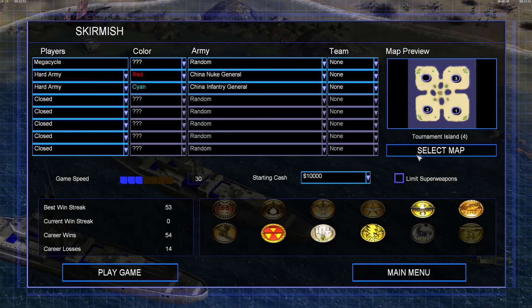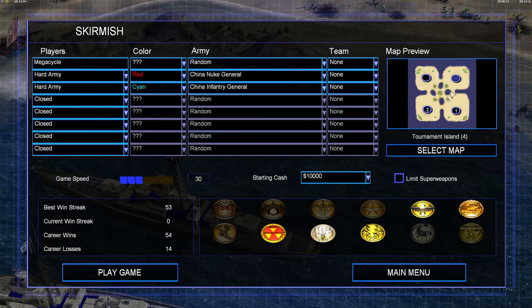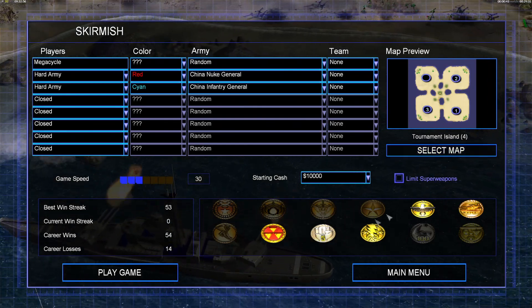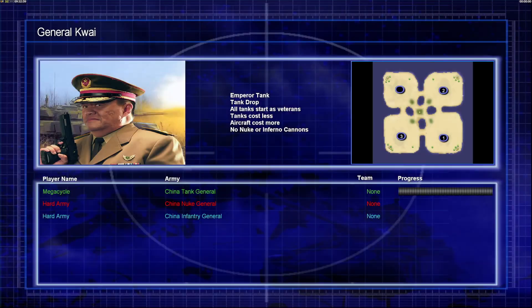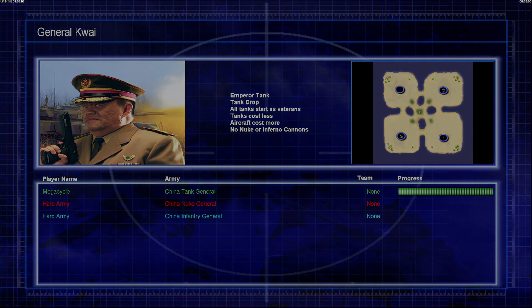Nuke in the upper right, Infantry in the lower left. Let's have that — and I'm the Tank General? Interesting. It's like the game knew I haven't been in America yet.